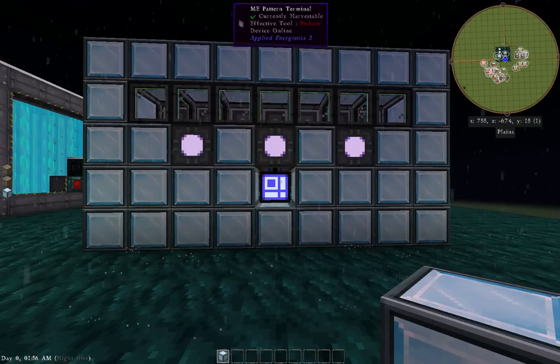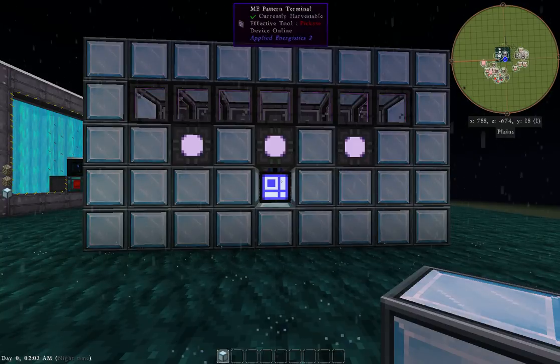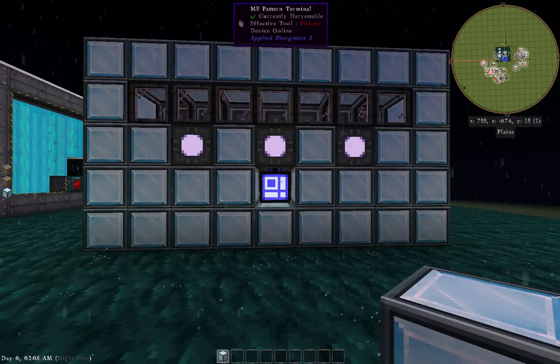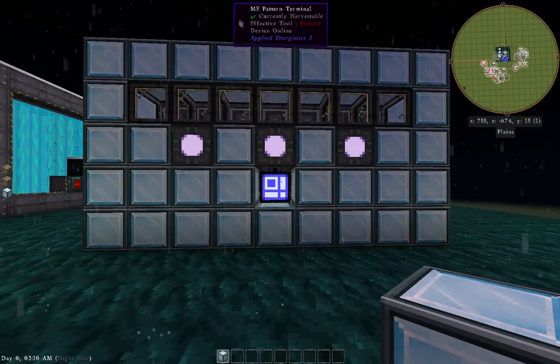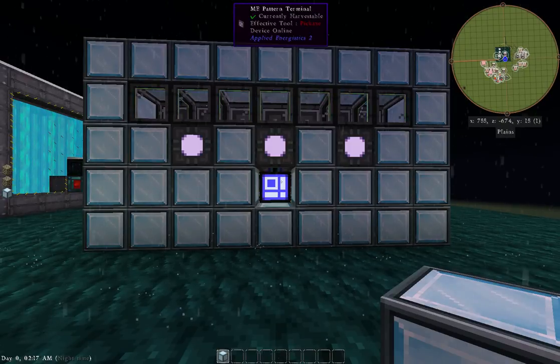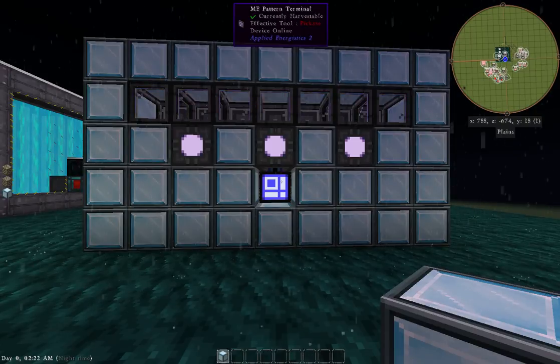That's how you make the pattern terminals, how you do the processing stuff, and how you actually turn blank patterns into a pattern. This will revolutionize the way you view AE2 and how functional it makes your life as you're crafting some of the higher end stuff. I hope you had a great time and learned a lot — if you have any comments hit me in the comment section, hit that subscribe button, thank you guys so much, have a great day.